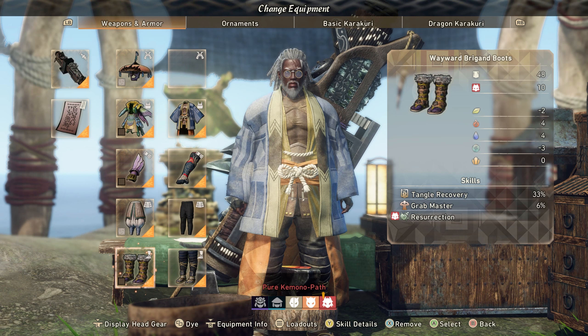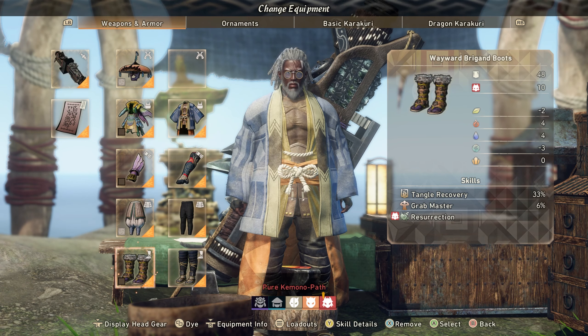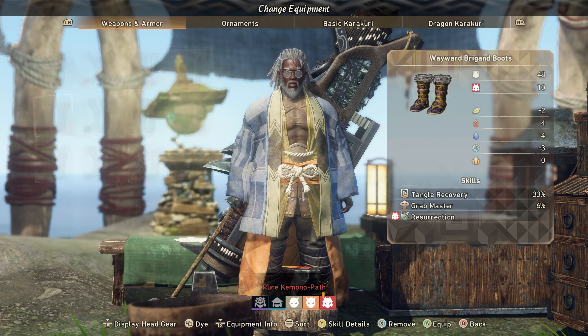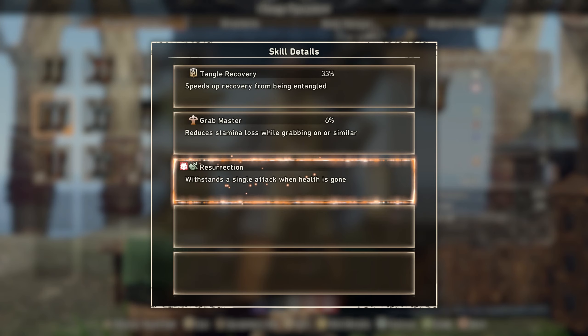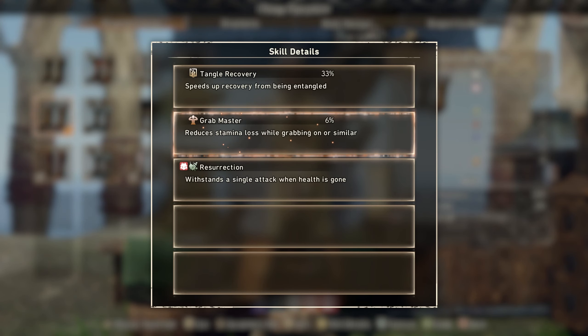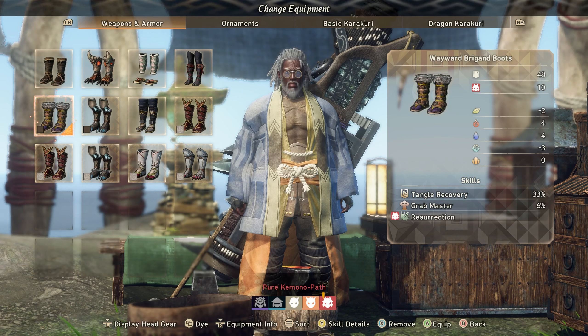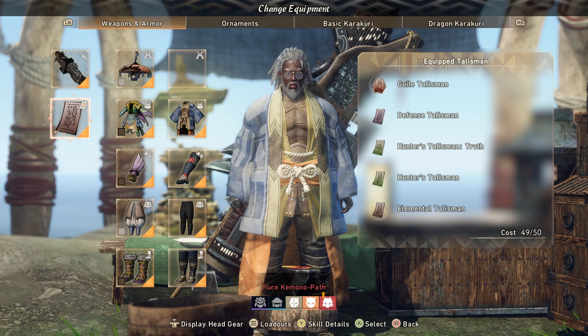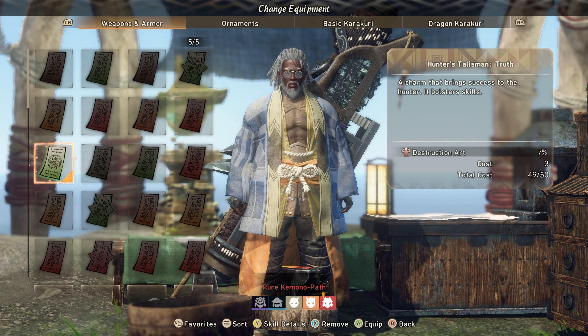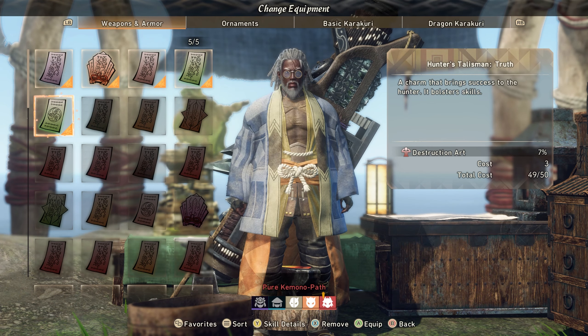For boots you can use whatever you want, but I like the Wayward Breaking Boots because they come with Resurrection. Since you're super squishy with this build, being able to survive a hit that would ordinarily kill you is pretty valuable. I'd advise something with Resurrection, unless you're just a god-tier cannon player — then use whatever you want.